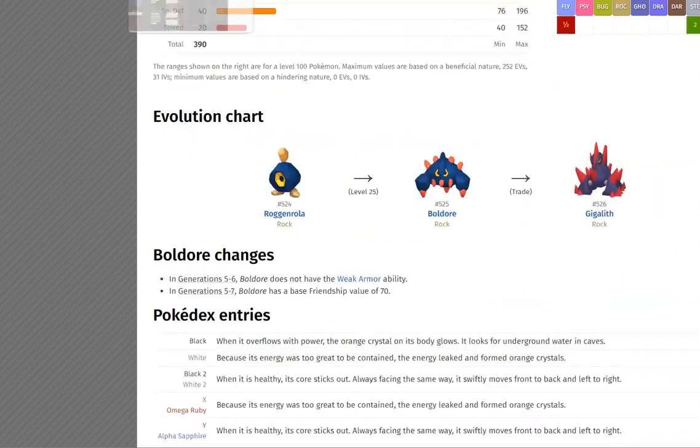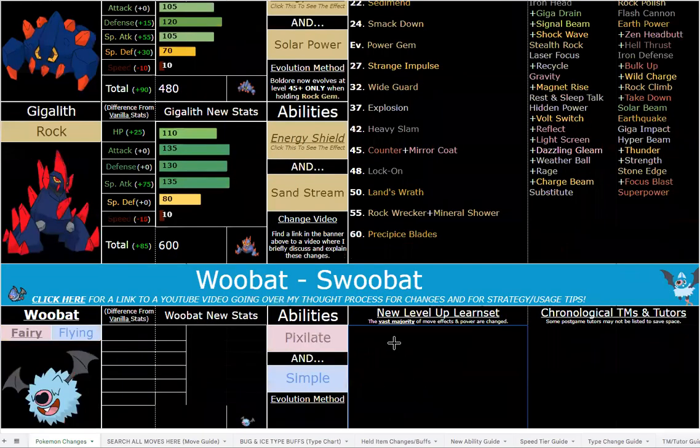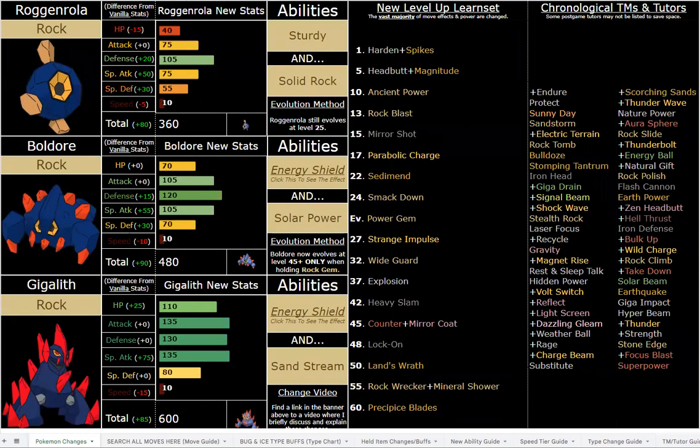Being a mixed attacker definitely fits their vibe. Boldore can technically be much stronger than Gigalith in terms of damage output in the sun — you can also use Weather Ball. Power Gem and all the special Rock moves are much better now. Ancient Power gives you a guaranteed +1 Speed now, Power Gem is 90 base power with a one-in-four chance to raise Special Attack, and Mineral Shower is a Rock-type version of Psycho Boost and Draco Meteor. Rock Wrecker is physical, and Land's Wrath is Ground-type special.